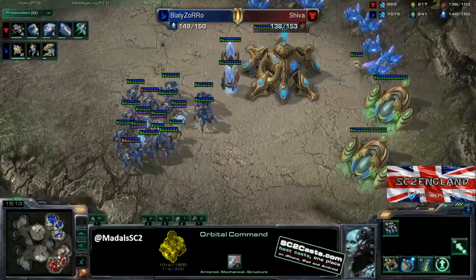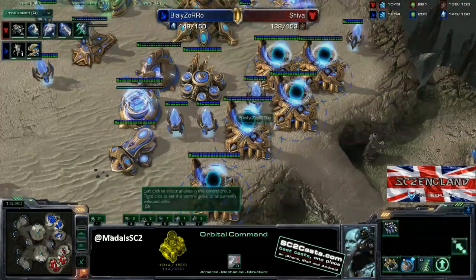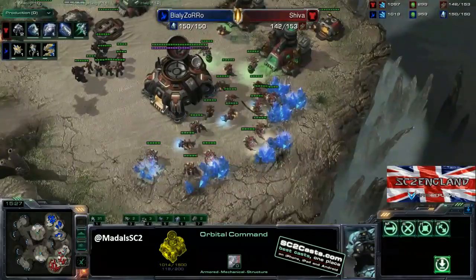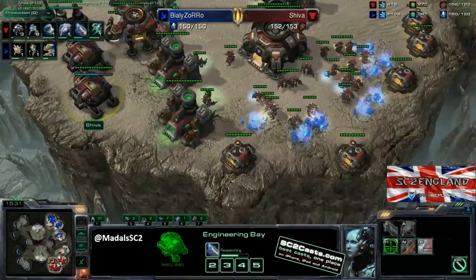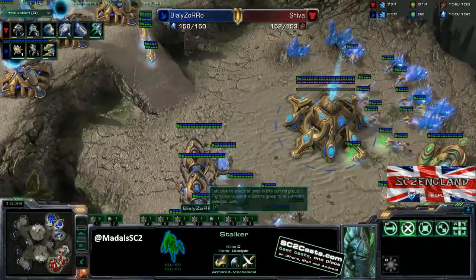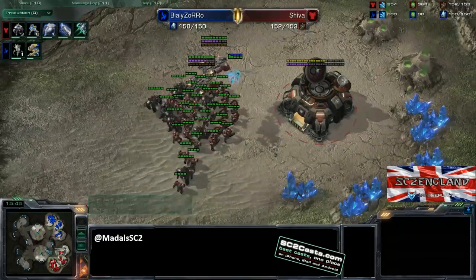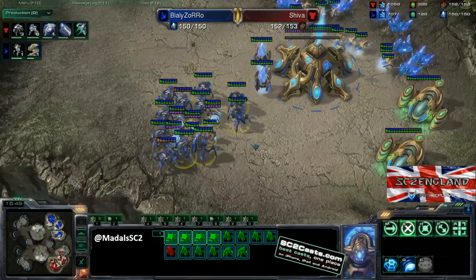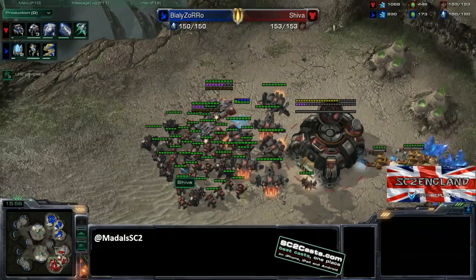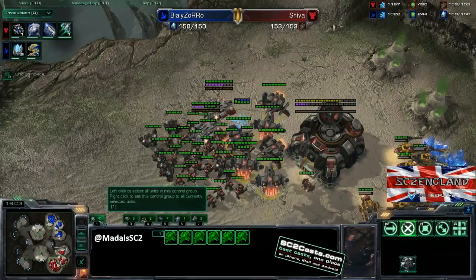The Protoss third base isn't doing much at the moment. Production is not great and he's banking a lot of minerals and gas. As the Terran player, you're in a great spot - you've got 2-2 upgrades coming. For Protoss, 1-1 is done but 2-2 hasn't even started. The Colossus numbers are getting higher, so you want to be thinking about where do my scans go. Can I start being aggressive towards that new base? The Viking numbers are getting very good. The key thing is hotkeying Vikings separately so you can flank in.